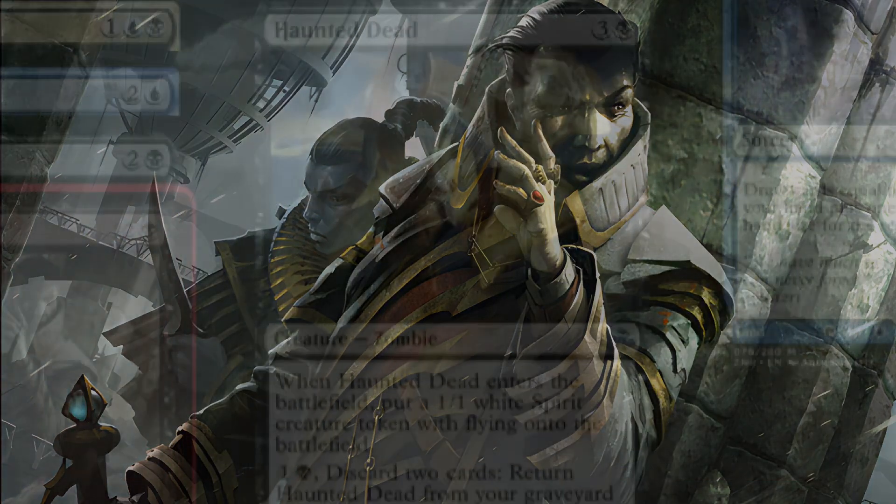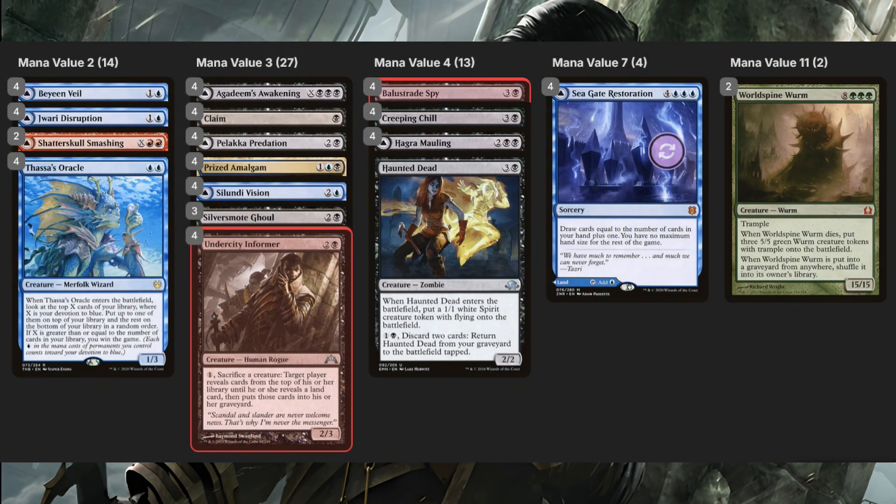The deck feels like it should have been just some cheesy casual combo deck like Zombie Hunt, but it actually happened to be incredibly powerful. It broke the fundamental 60-card rule, and WotC openly admitted the deck just wasn't fun. That's the story of Oops All Spells — a deck technically still legal in Modern and Legacy, but in Pioneer it ran rampant for a while, and so it had to be banned.